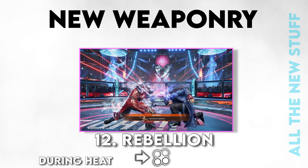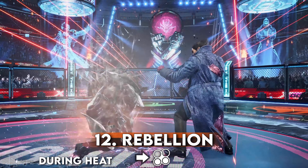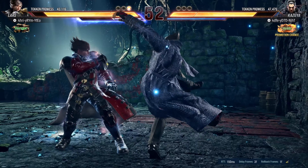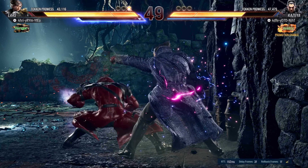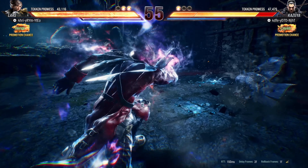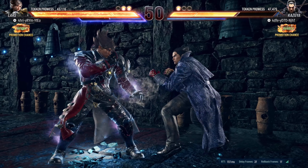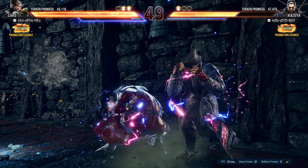Rebellion — during heat, highly charged, a forward-advancing move with great plus frames on hit or block. Lars shifts into Silent Entry after the shoulder charge. Like with other moves we've seen, every character in Tekken 8 is going to have some offensive pressure move tied to heat. And for Lars, Rebellion is that move.